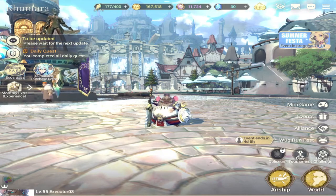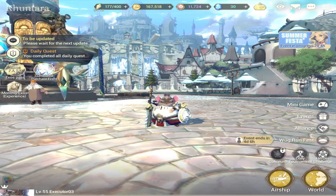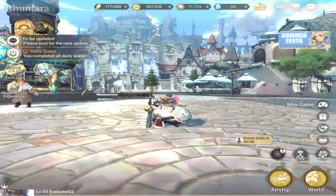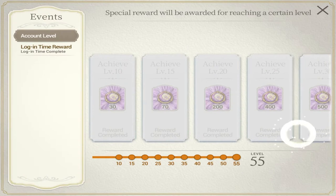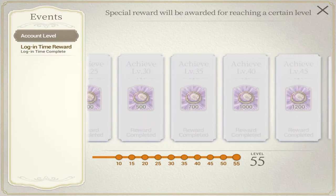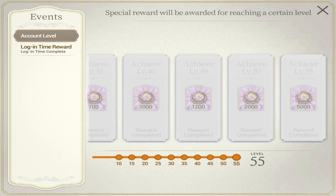You have a maximum of eight daily quests for the day and it will earn you experience for your account. Going back, this is a lot of Zest for your account — up to level 55 you can get 5000 Zest. I'm sure the developers will probably increase this as players progress in the game, probably a few months from now, but for now it's up to level 55 and that's 5000 Zest for you.